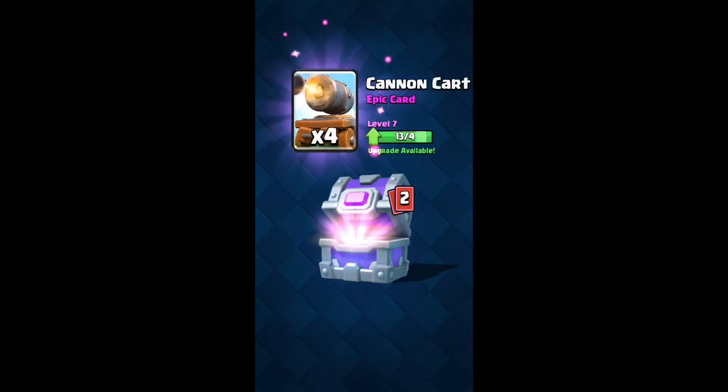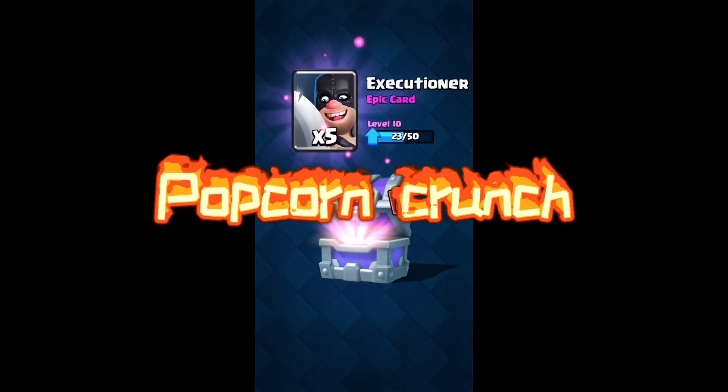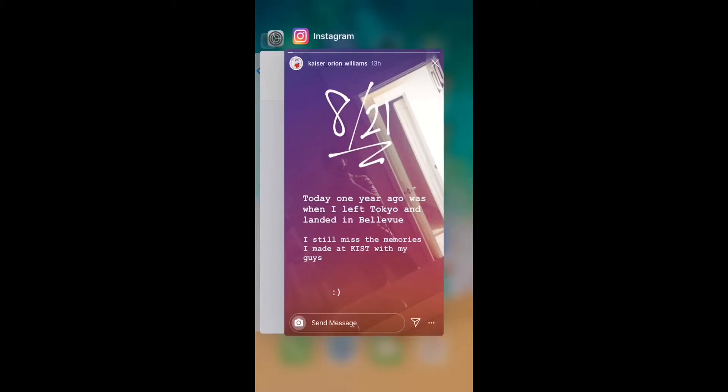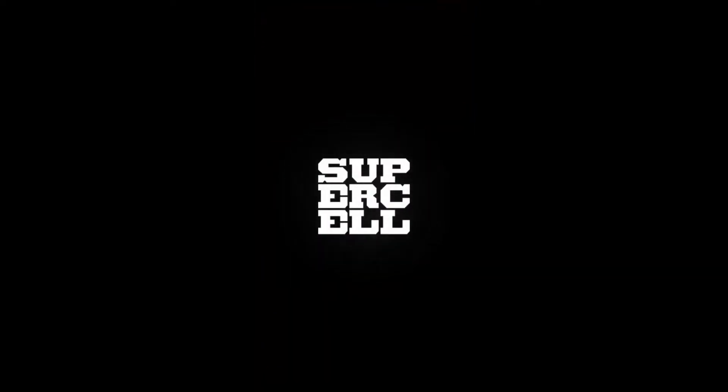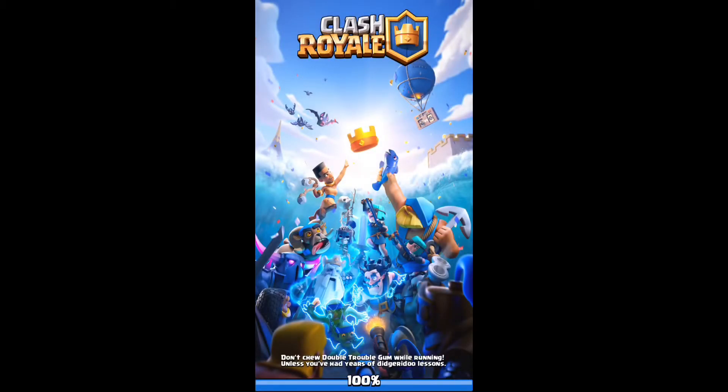So basically what you're going to do is open the app, open your chest, and you're not going to finish opening it. You're going to swipe up after you open your cards, then close out, and go over to your friends once you know what your cards are going to be.